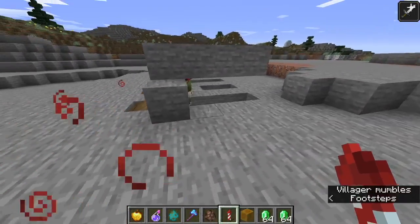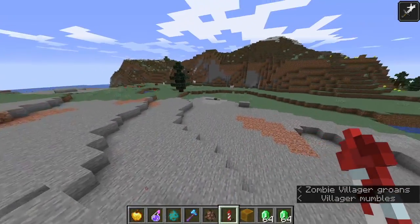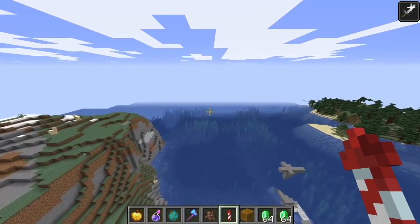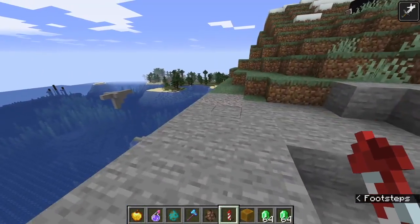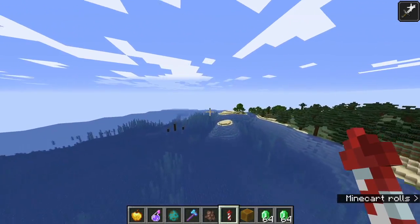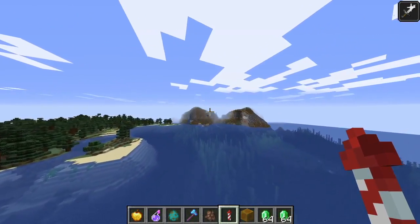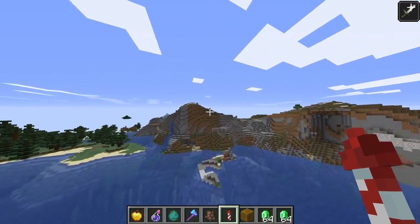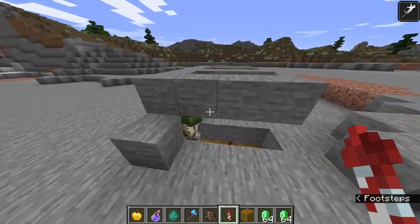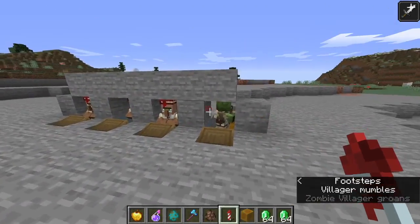A side note: if these guys are in the process of being cured, they will not despawn no matter how far away you get. Even if you go over 128 blocks away — which is the range where mobs automatically despawn — that zombie villager will not despawn. So you can just leave this guy and he will sit there and cure himself.